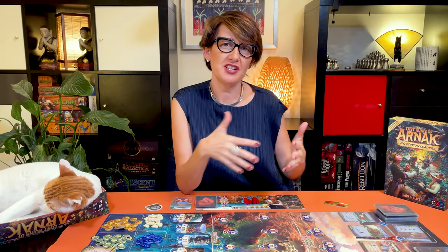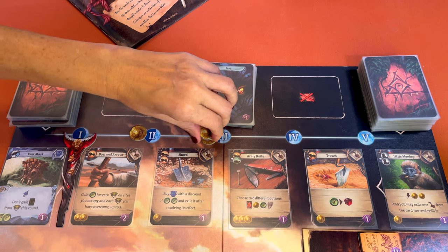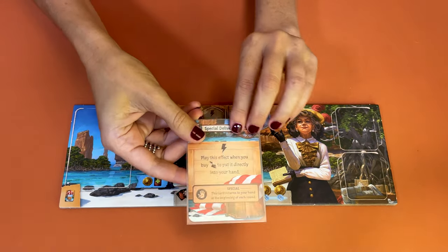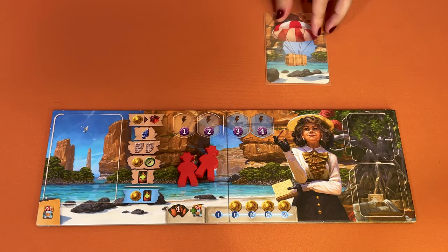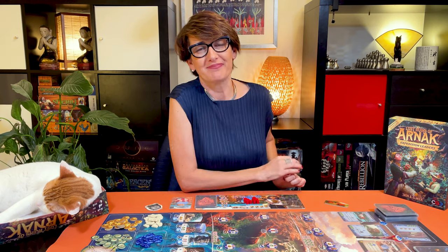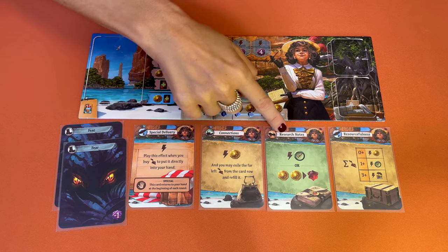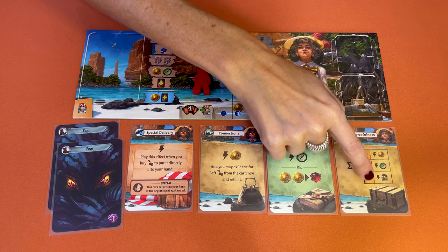The baroness is very wealthy and she has many ways to get more items for her expeditions. To set up the baroness, place one coin on rounds two, three, four and five that she will collect at the beginning of these rounds. The baroness also has a special delivery card that lets her put an item she's just bought immediately into her hand. The special delivery always comes back into her hand at the beginning of each round. Her blue idol spots give her still more money and let her pick one extra card from her deck. That and her extra income means that she's going to be buying pretty cool items. Her starting cards are also based on extra income and better items. In addition to better income, her connections let her exile the leftmost card and refill it, giving her more choices of items. Her research notes let her buy a jewel for two gold, and her resourcefulness rewards her for the items she has played this round.